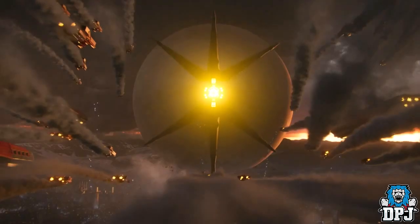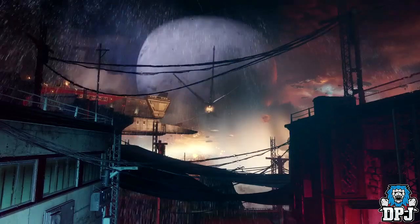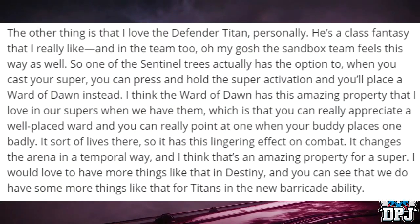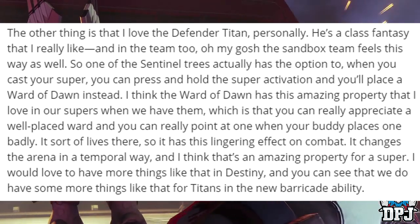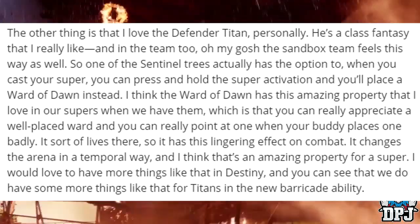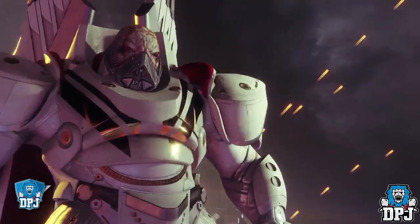This is kind of big news: the Ward of Dawn is returning — well, kind of. In an interview with PC Gamer, Luke Smith spoke about how the Titan's new subclass has the option to cast a bubble. He said one of the Sentinel trees has the option that when you cast your super, you can press and hold the super activation button and you'll place a Ward of Dawn instead. So the Titan bubble is returning — good news for all you bubble lovers out there.